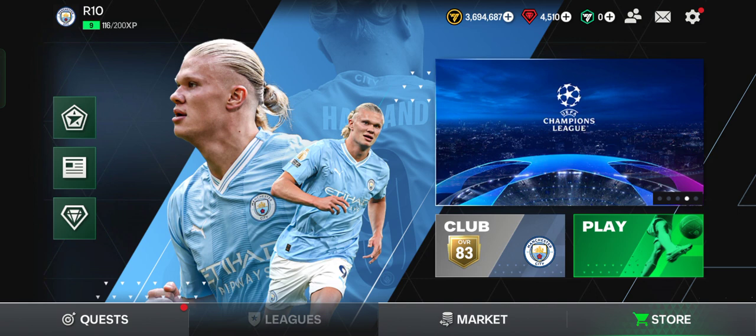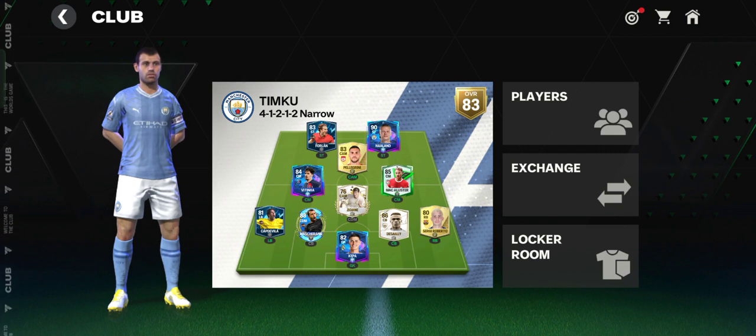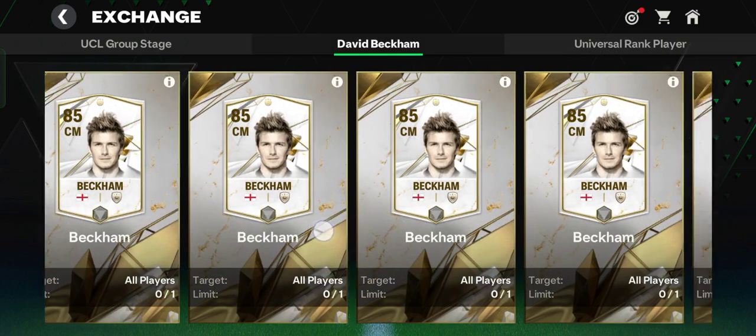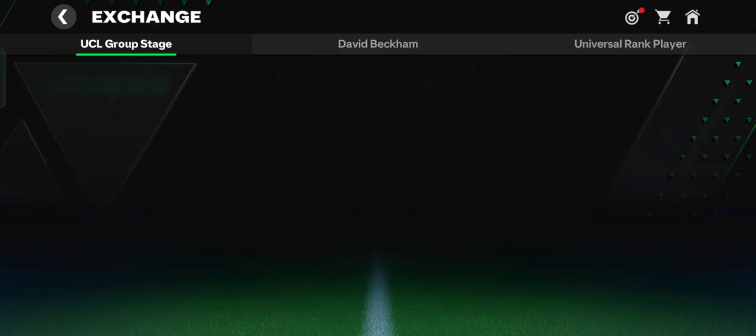First, tap your Club. There are three features here: Players, Exchange, and Local Room. Tap Exchange and as you can see there are three options: Universal Rank Player, David Beckham — if you want to exchange Beckham you can do it here — and UCL Group Stage.